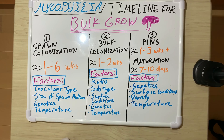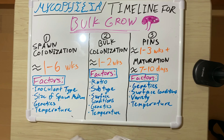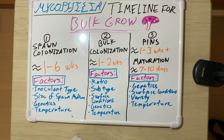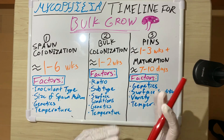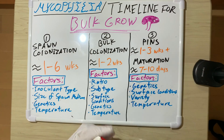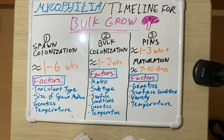As long as the spawn ratio isn't ridiculous it should be fine. Commercial growers of Agaricus species, like button mushrooms, use ratios of one to twenty, but they use horse dung — a nutrient-rich substrate — which is why they can get away with it. If you're interested in the difference between non-nutrient-rich substrates like coir versus nutrient-rich ones, I have a video on that.